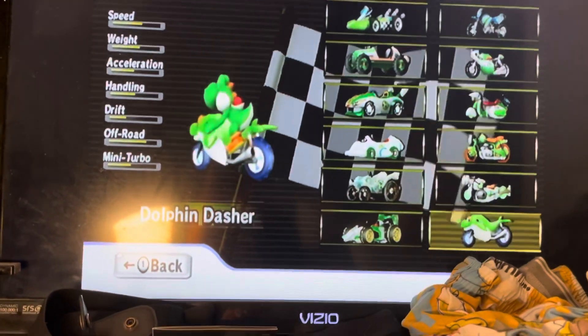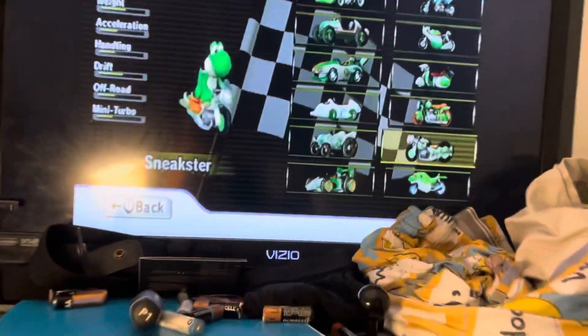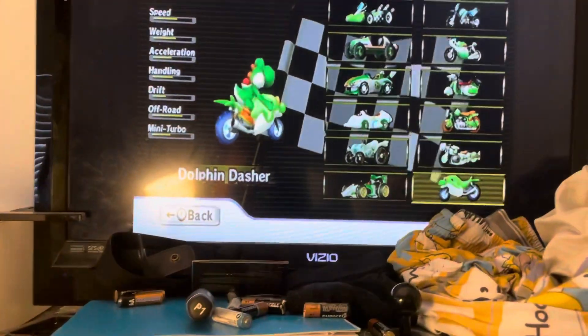And here's the Dolphin Dasher. To get this, you have to win the Mirror Star Cup. It's shaped like a dolphin!